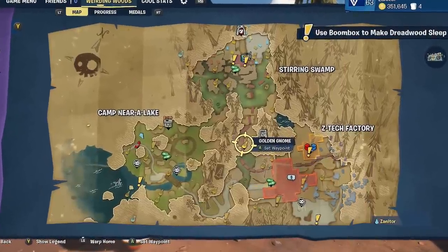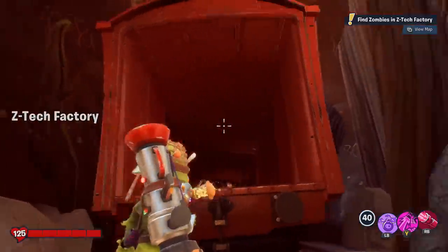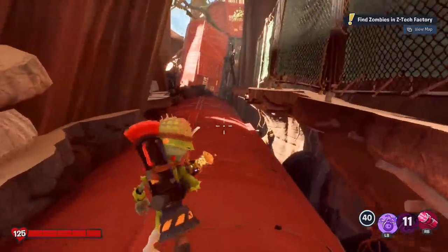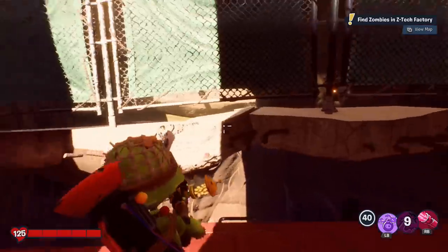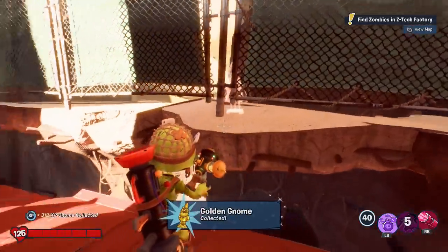This one's actually really close to the gnome shrine. You see that long line of trains going from one area to the next? The line of trains up here actually has a path you can walk on, and then behind the gate is another gnome.